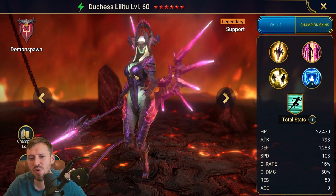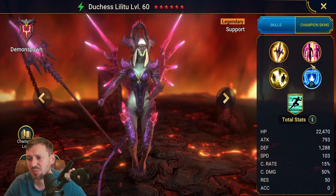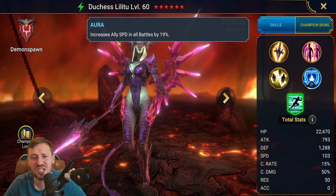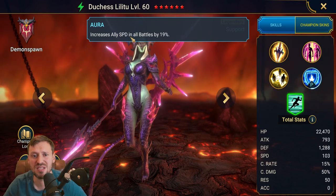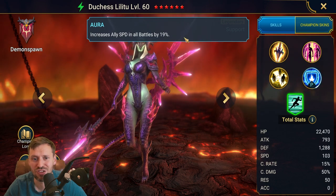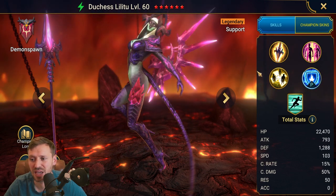So before we talk about the strategy on how we're going to get her, let's just go over her kit. She's got so much going on, and not only has she got such an amazing kit, she's also bringing in an aura. Increase ally speed in all battles by 19%. It's not the best speed aura, but it's still pretty strong, and it is all battles. Speed is one of the best stats in the game.